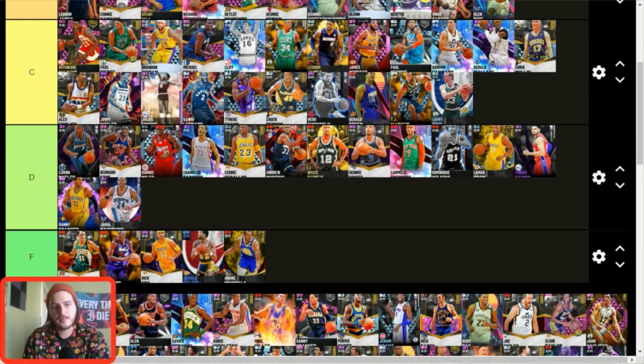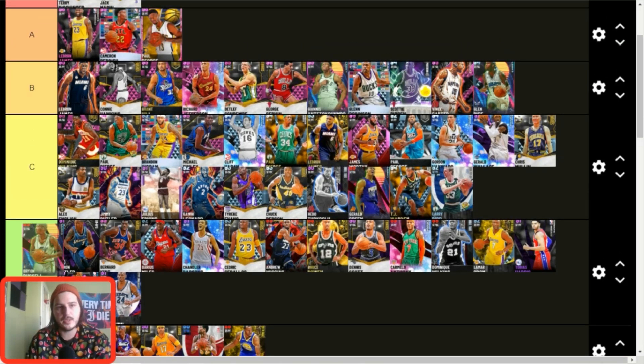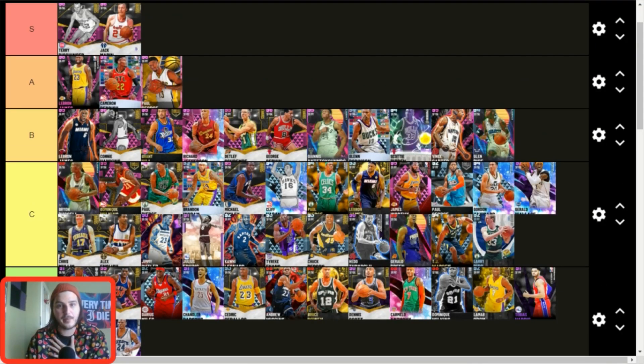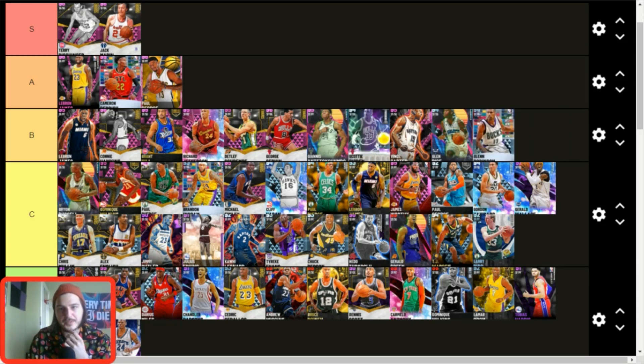Brian Russell — upper echelon C tier. I'm doing everything in my power to avoid putting him in B tier because I love this card. I would honestly take Brian Russell on my squad over every single card in C tier — I mean that 100% seriously for how I play my small forward. He's got great size, one of the best defenders in the game, excellent three-point release, gold range extender, an evo giving him gold catch-and-shoot and Hall of Fame clamps. He's elite for my playstyle.